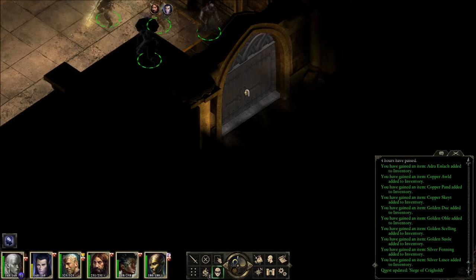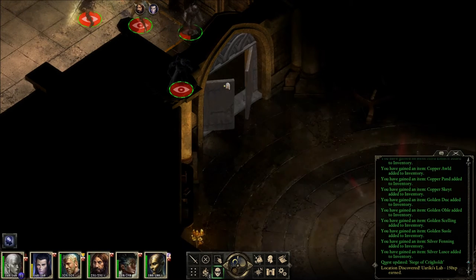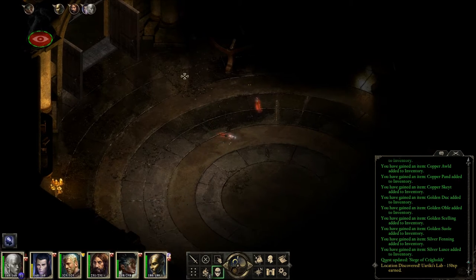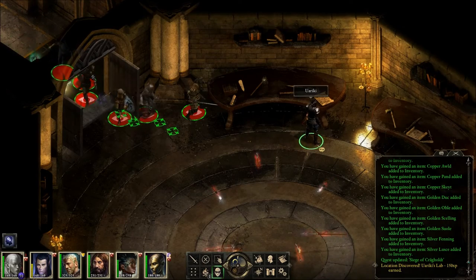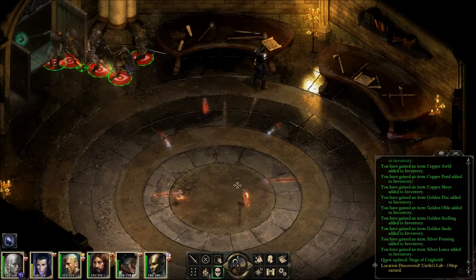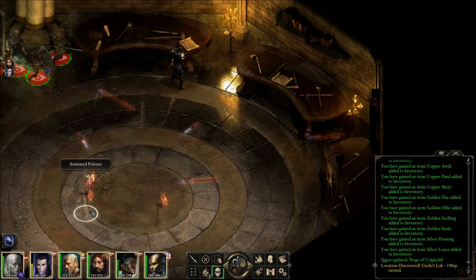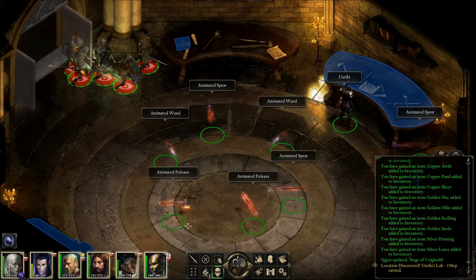Go on ahead without me — I want to see what's in here. What the hell? Animated wands? What? Racky? And wands? Animated spears? Poleaxe? What the hell's going on in here?